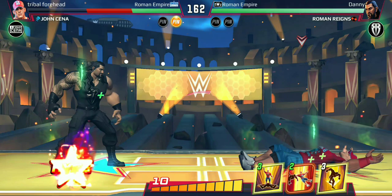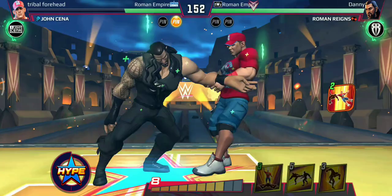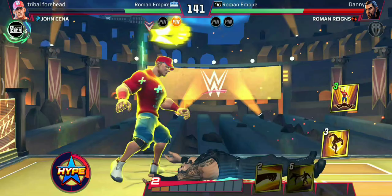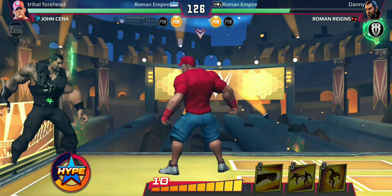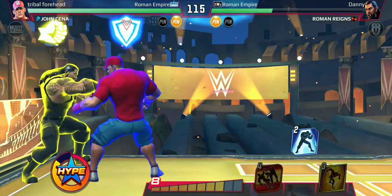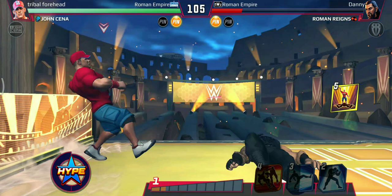Damn, should I have used stomps to avoid that grapple? I mistimed the hype — that was not intentional, I accidentally tapped on it. But the one-handed bulldog is here to save the day, followed by the Five Knuckle Shuffle. He goes for the spear, almost cutting Cena in half with that thunderous spear — powerbomb, and I lose the round. Block, stomps — Attitude Adjustment, that should do it! Yes, victory! Let's use the Five Knuckle Shuffle just for fun to rub salt in his wounds.